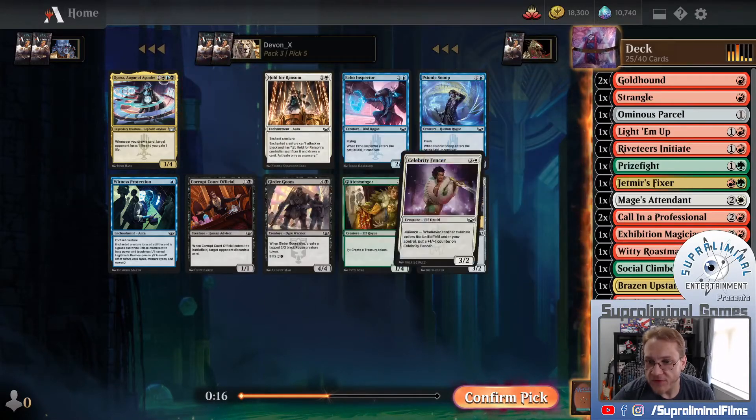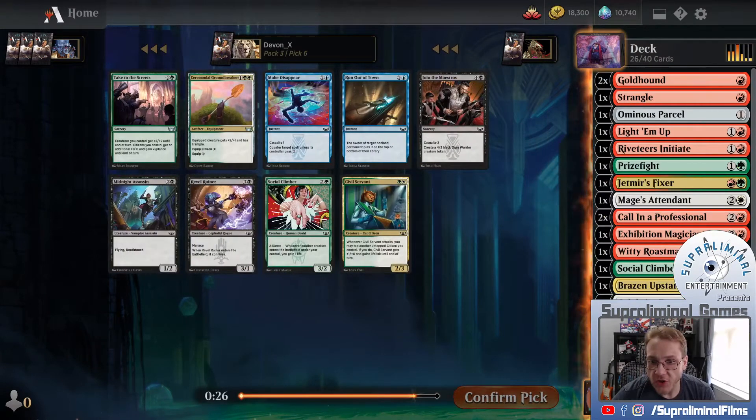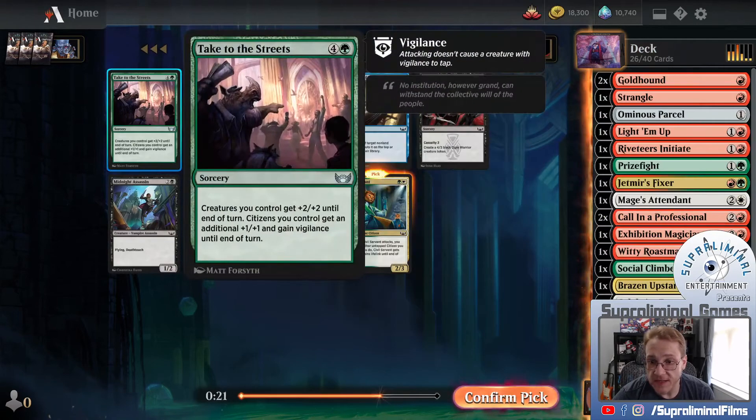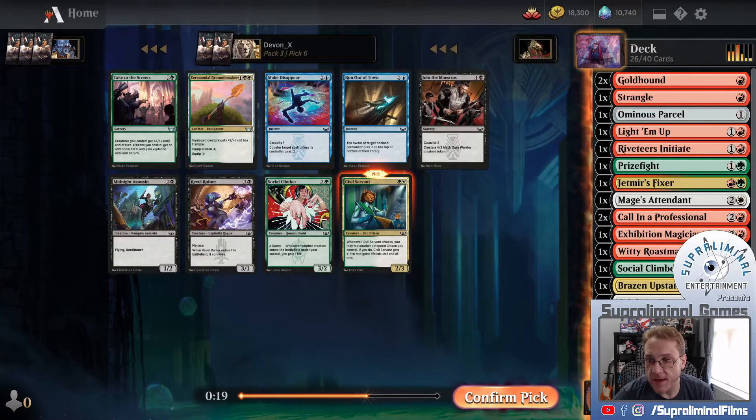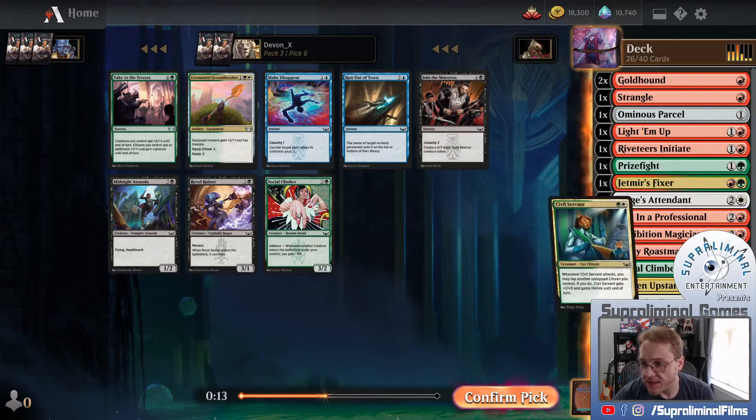I think one thing I've failed to do is pick up enough cheap creatures. There's still a little bit of time here. Civil Servant - very nice pickup for me. Take to the Streets is good, but I'm already in a position where I don't want to do that. Ceremony of Groundbreaker, but we're going to take the Civil Servant.